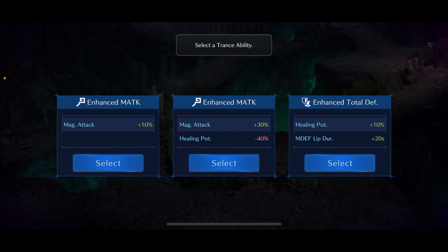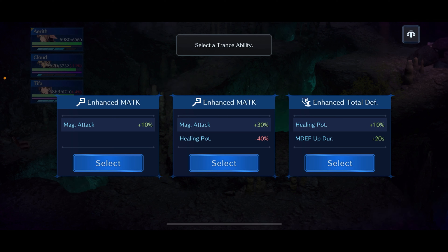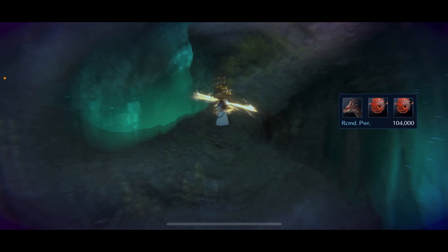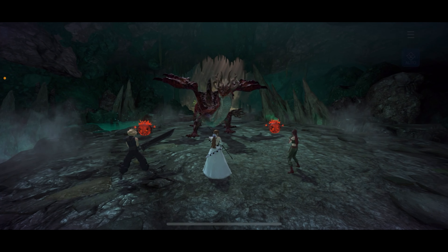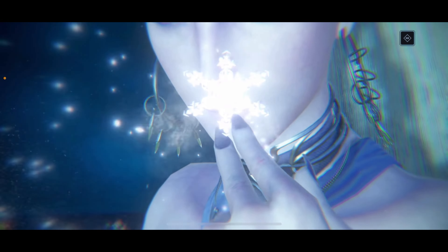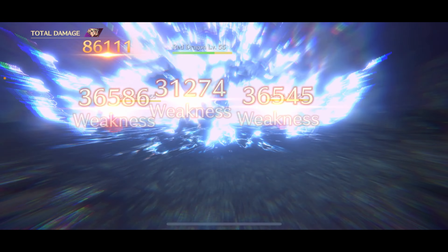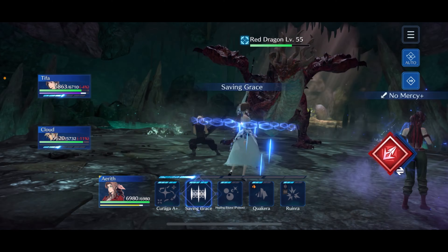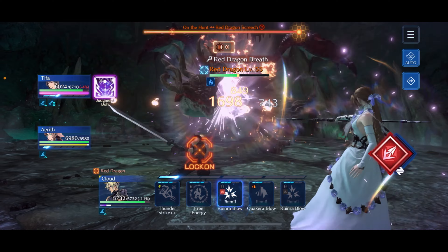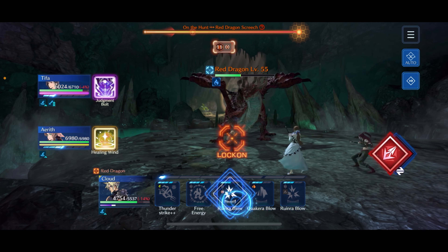For the trance abilities here we have Magic Attack +10, Magic Attack +30 with Healing Potency -40, then Healing Potency +10 with Magic Defense Up 20 seconds. I'm going to take the Healing Potency and the Magic Defense Up duration — that's going to help the Mithril Rod. Then swing around straight into the fight with the fire dragon. Hopefully Cloud has Shiva charged — he does. I'll start off the fight with Shiva; she's going to take out both bombs and do a sizable chunk of damage to the fire dragon. Then the same as before — use Saving Grace once the boss goes into sigils, break the sigils, and kill the boss. Pretty simple and straightforward.